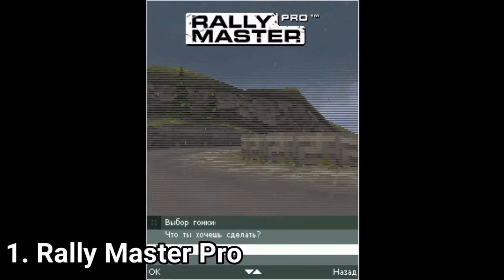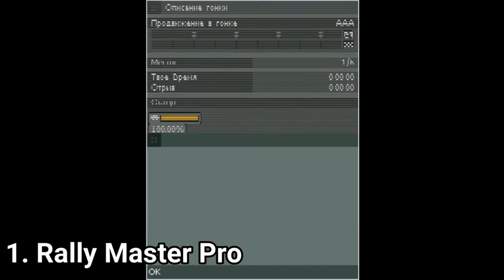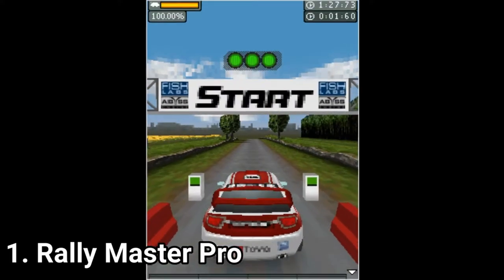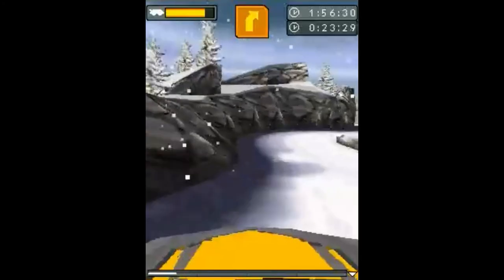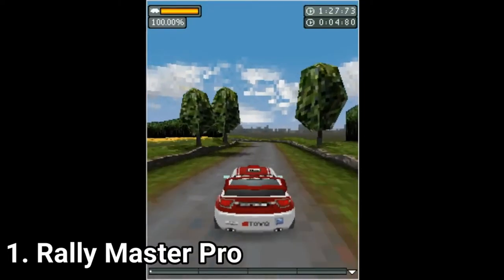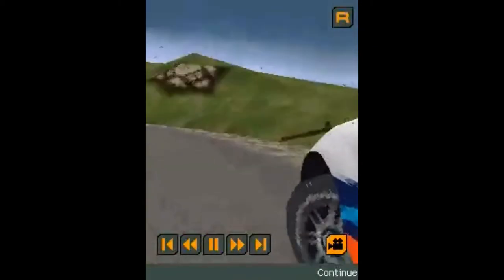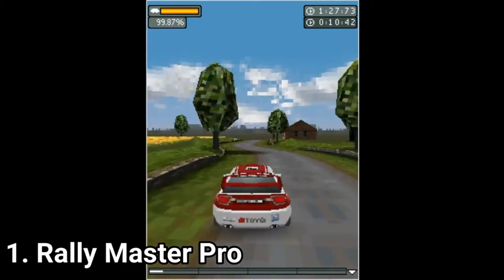Rallymaster Pro is incredible if your phone can handle the game. You get 9 tracks and for a 3D Java game this is a lot of content. The tracks have variation like rain or snow, and with all the variations the game's description says you get 27 different tracks if you count the reverse tracks too — so around 14 different types of tracks. That's amazing for a 3D Java game.